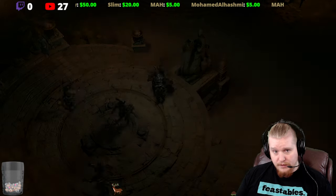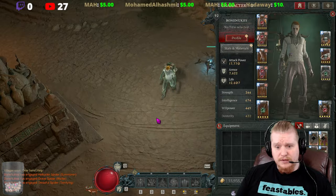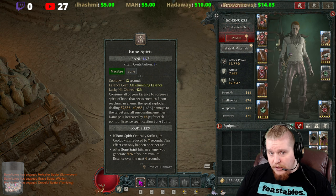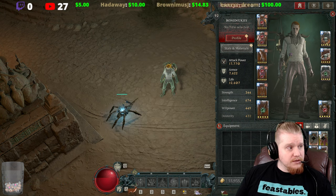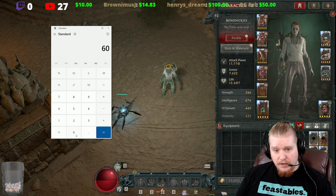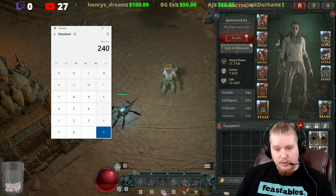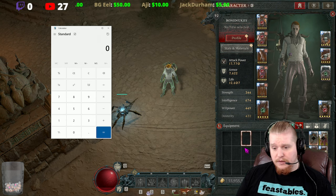The character I'm playing right now is a Bone Spirit Necromancer that gains damage based on essence. I currently have a four percent multiplier per point of essence when casting Bone Spirit. If you take a calculator and multiply 60 by four percent, that's a 240 percent Bone Spirit multiplier added just from the amulet.